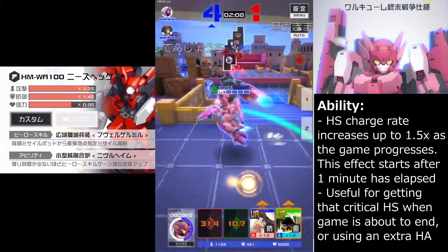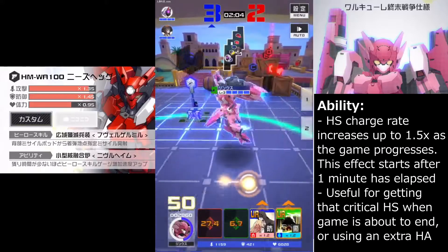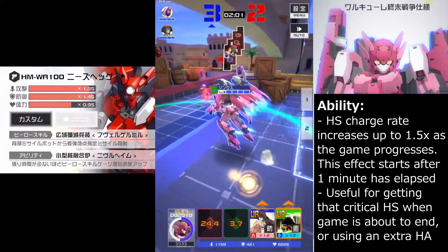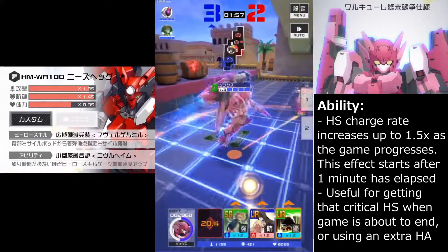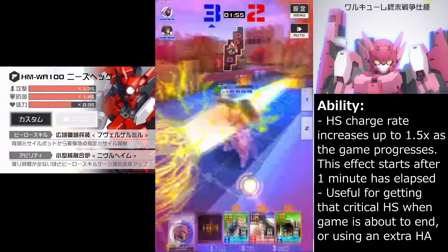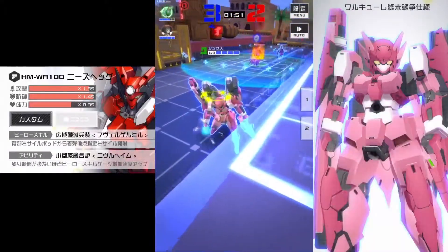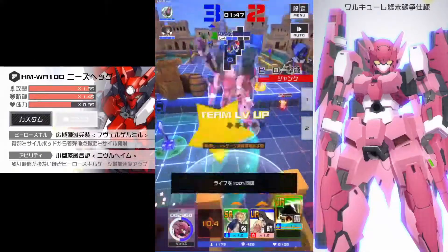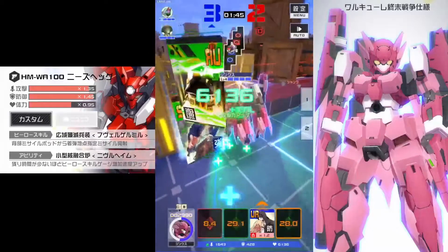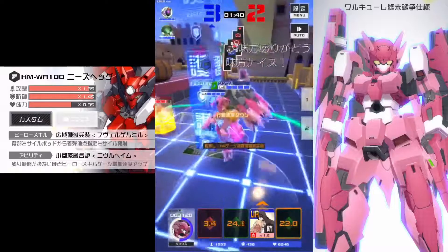His ability is going to kick in at the 2-minute mark, which is 1 minute into the game — your HS gauge will start gaining HS faster after 1 minute has passed into the game. And due to his low range, I'm really not able to just walk straight and stay at range and fight like a typical gunner. That's not how he works. He's an infighter like Maria, but with a little more range.